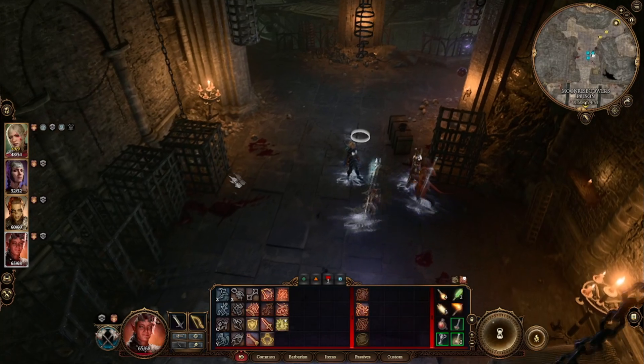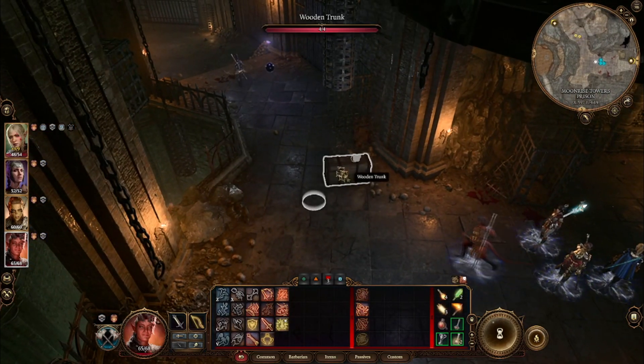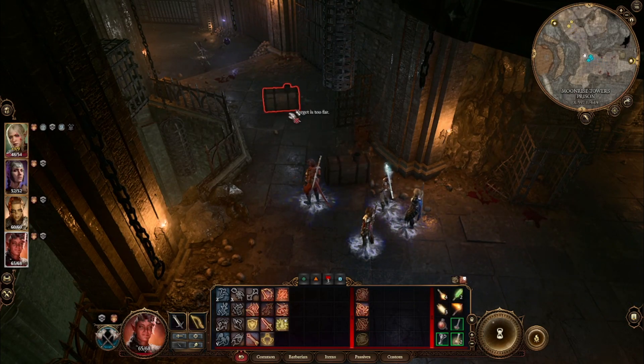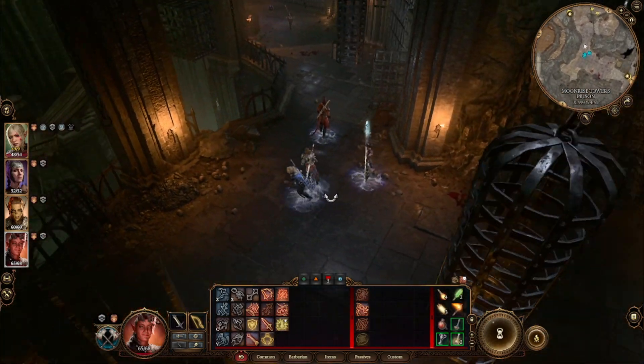If, like me, you went to Moonrise Tower early and decided you're going to free the Tieflings, then you may have come onto a small issue of simply being unsure as to how the effects down below affect the tower above.